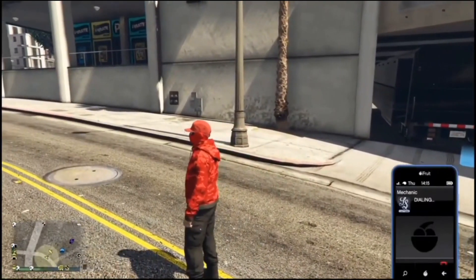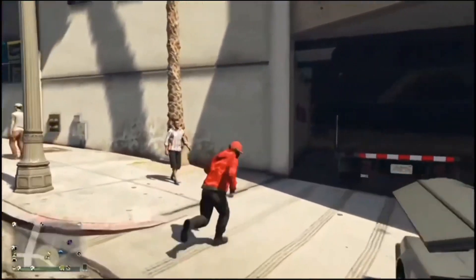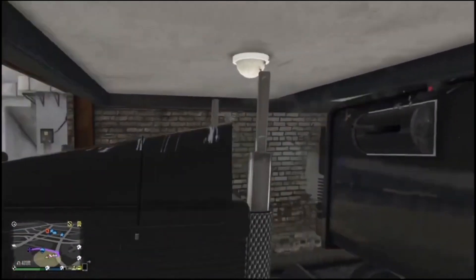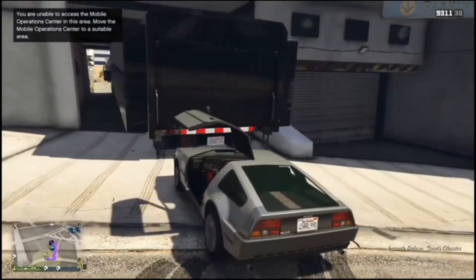Request the vehicle you want to duplicate. Park the deluxo outside just a bit behind the MOC. Head back into the MOC and get in. Click right on the d-pad to detach your trailer, and when it starts spazzing out, move it forward a little bit. Then run quickly back to your deluxo, get in, and spam right on the d-pad and A at the exact same time so you go into the MOC.